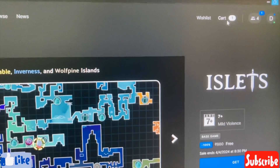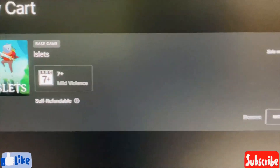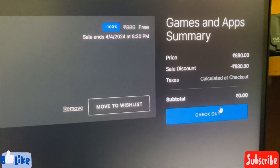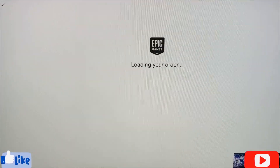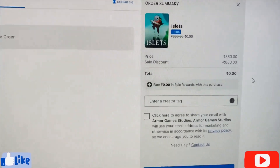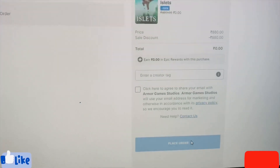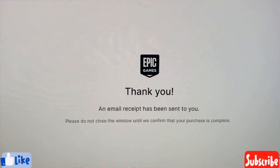Let's go to the cart. I didn't see any free add-ons. This is the game — Islets. Here we can see 880 minus 880 is equal to 0 rupees. Let's check out. Epic Games is loading your order. You can see the total is 0 rupees. Let's place the order. Thank you — an email receipt has been sent to you.